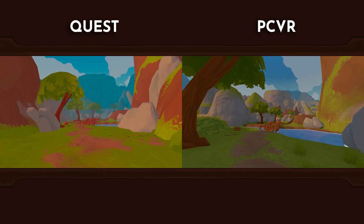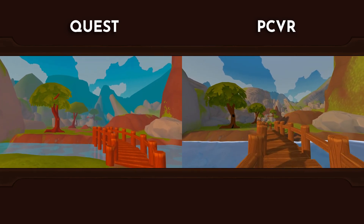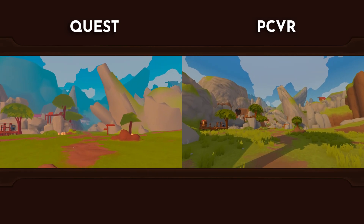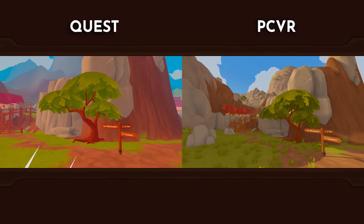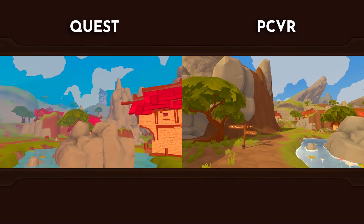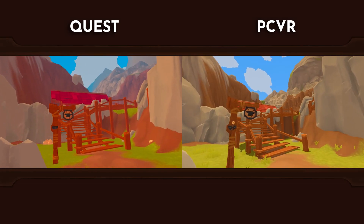Let's start with graphics — this is the most notable difference between the two versions. In order to get the game running on Quest, we didn't hold back on pulling back the graphics. Here we can see how distant buildings and structures look compared to each other. Once you're in the game world, the Township Tale is almost entirely seamless, and keeping landmarks at minimum performance cost was key for our world streaming technology.